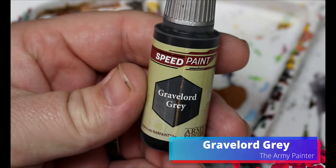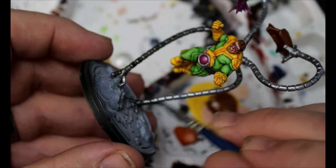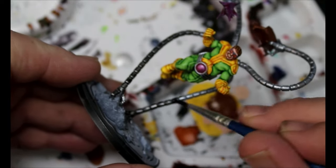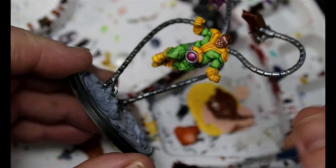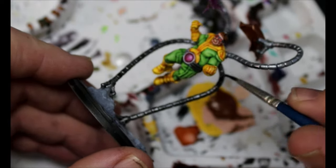Now we're going to switch over to Grave Lord gray, and this is going to go all over the metals that we just did — so his tentacles, his belt, and his backpack. Just everywhere that we used those metallics we're going to throw this on, but we don't want to go over the magenta dip at all.